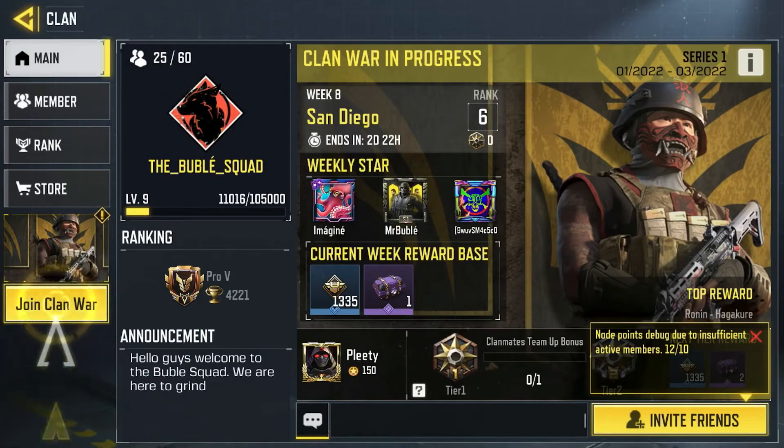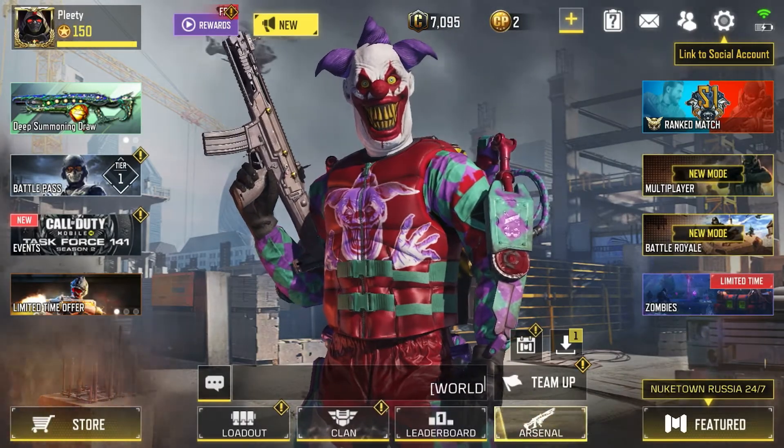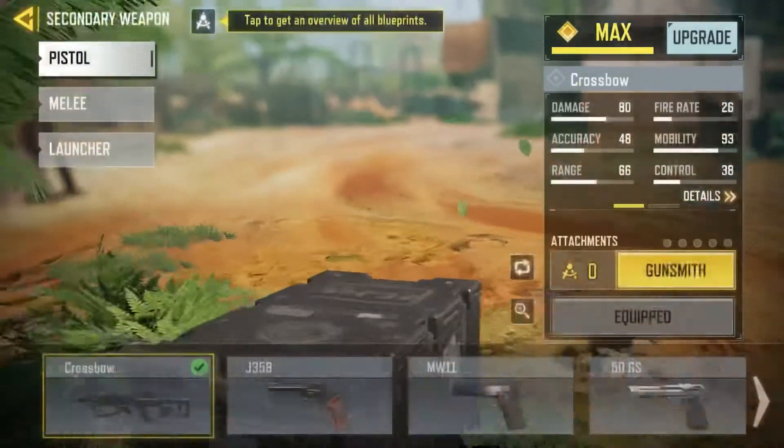Don't press on Join Clan War yet because that will mess it up. So you're gonna want to go to your loadout — go to number seven, you're gonna want to go to that one.